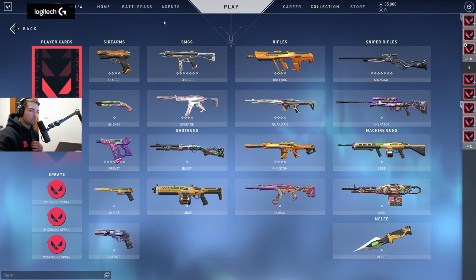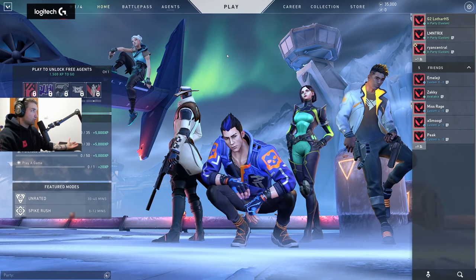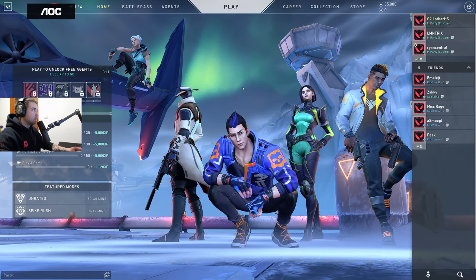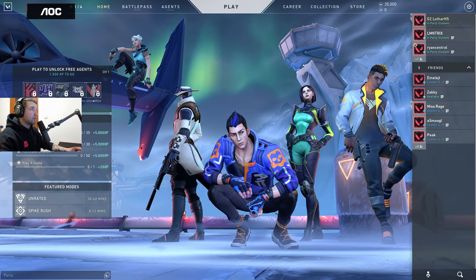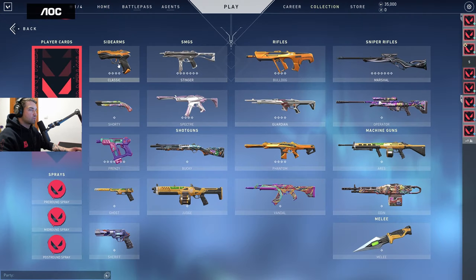Hello everyone, I wanted to show you the new skins from the new battle pass and all that. There's also a new lobby look — you can see the new character Yoru alongside Phoenix, Viper, Cypher, and Jett just chilling here. But let's go to the skins because that's what I'm sure you guys are looking for.